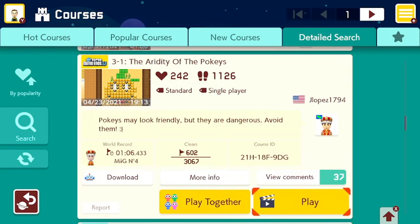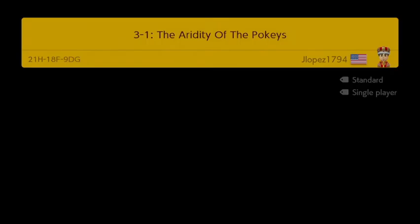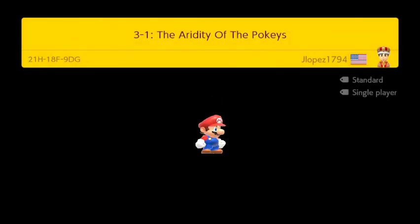Let's try this one by J Lopez 1794 from the US. And this is called 3-1 The Aridity of the Pokies. It's a standard single player stage and it says Pokies may look friendly, but they are dangerous — avoid them. There's the course ID in case you guys want to play this. And this is in the New Super Mario Bros. U style.